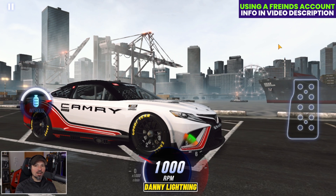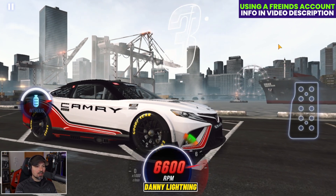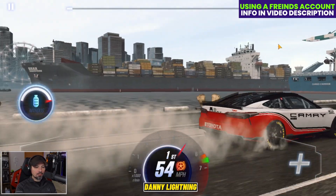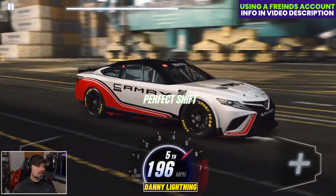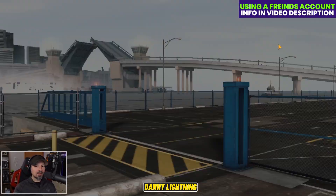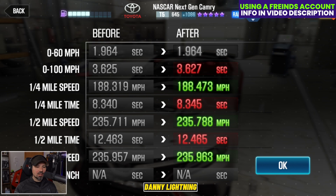We're going to do a really standard shift pattern on this. 3, 2, 1. Let go. 2nd and nitrous. 3rd gear. 4th gear. 5th gear. And that's all she wrote. Very standard shift pattern on the low performance point high Evo tunes, at least most of the time. Normally we don't even have to do any weird shifts or crazy shifts. We got a 12.465 — last one was 12.463.